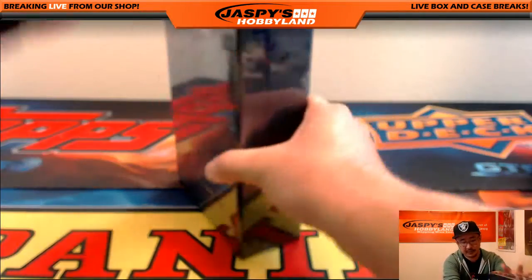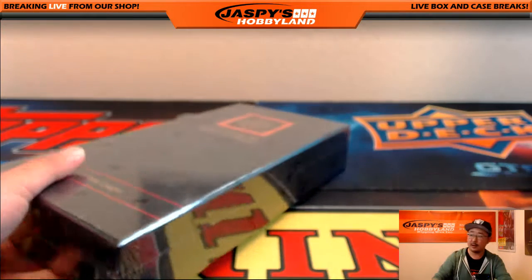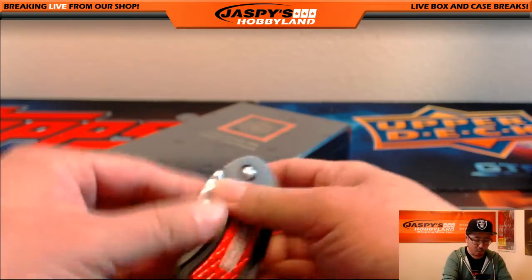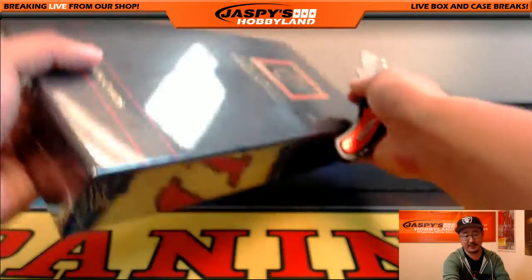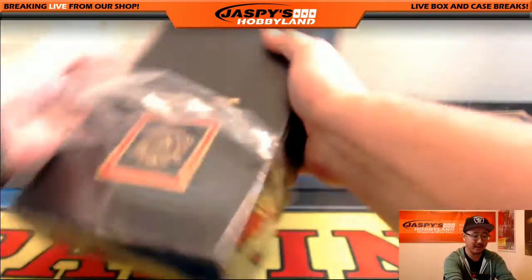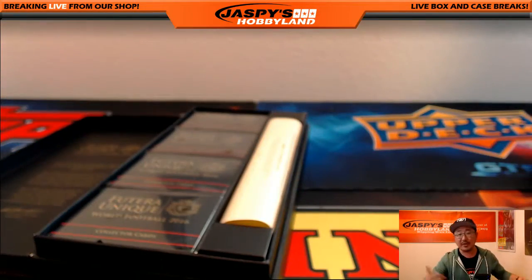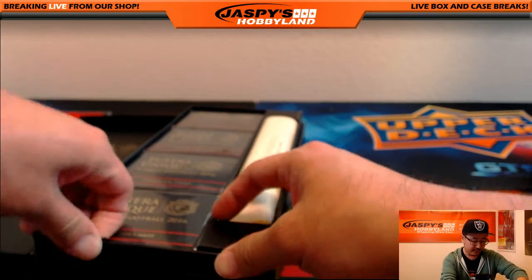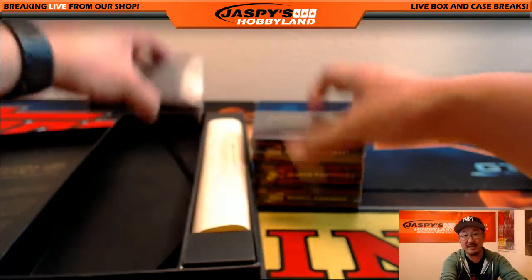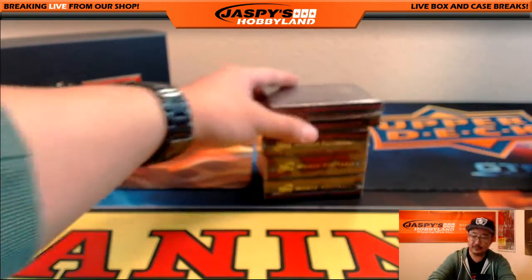So let me just explain this on video really quick. That's random letter box number three, and that's from the same six box inner. Now we have two personal boxes left that are from a different inner case. We're turning those into random letter breaks. That leaves one personal box available just to buy outright if you guys are interested on jazbeeshobbyland.com. Otherwise, if the personal box doesn't sell, then we'll turn that last one into a random letter break as well. So just keep in mind the next two are a little up in the air. But the next one is definitely up on the website, and that's from a different case. This was the last box in that six box inner we opened up.